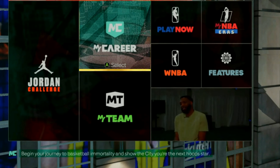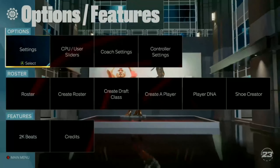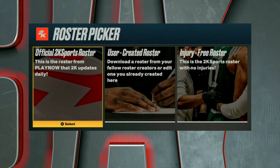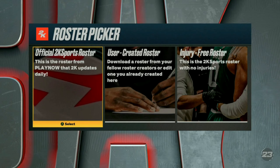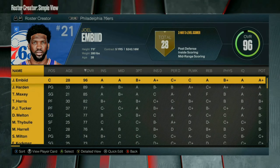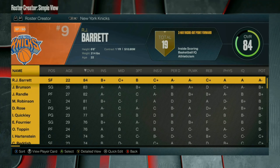However, if you're on PlayStation, I'm gonna show you guys what you need to do to get the most out of this VC glitch. What you wanna do is go over to your features, then go down to create roster, choose a modern NBA, and choose official 2K sports roster. And then you can choose any team that you wanna do, but for me I went ahead and chose the Golden State Warriors.